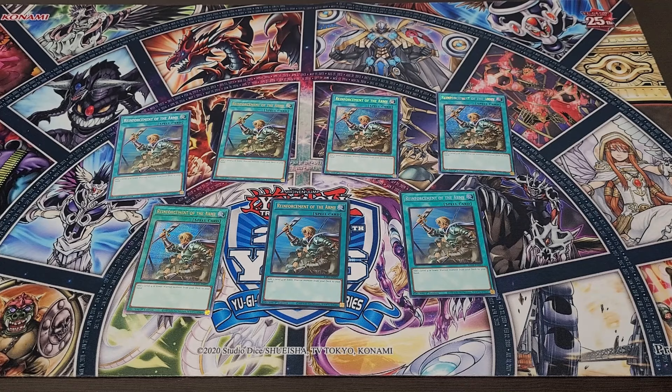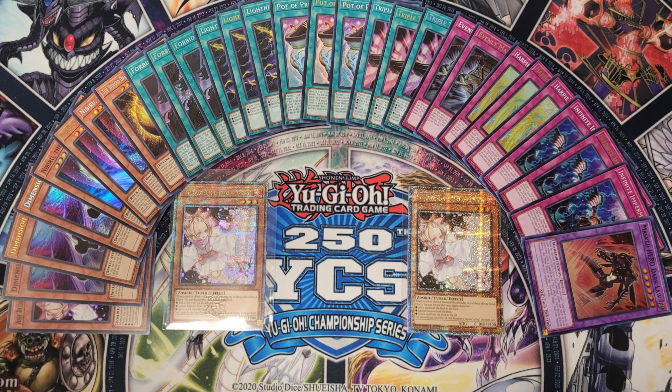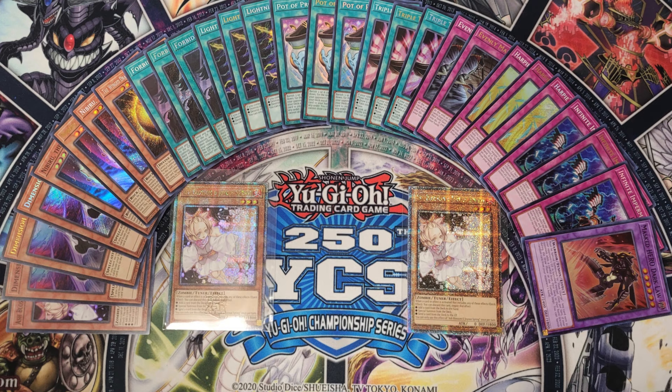So we went through all seven different rarities, and it's wild that every single card in the set comes in each of these rarities. What would you say is probably the biggest one people are keeping an eye out for right now? It's for sure Ash Blossom and Joyous Spring. People are going all out for the highest rarity of Ash Blossom specifically — it's been a staple since its release and doesn't seem to be slowing down anytime soon.